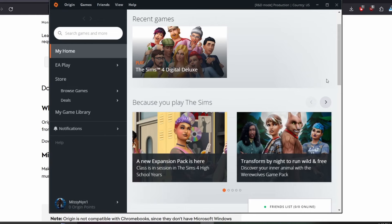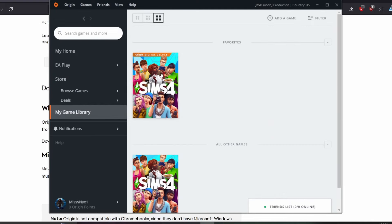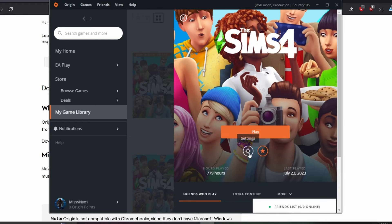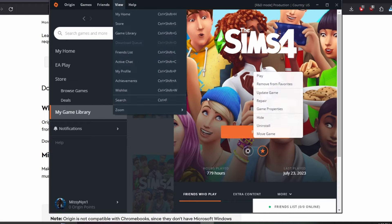I finally have an update about the Origin fix. As you can see, I have my Origin open, I am able to go to my game, I can play it, I can do all the things that you could always do with Origin — go to your friends list, all the stuff.